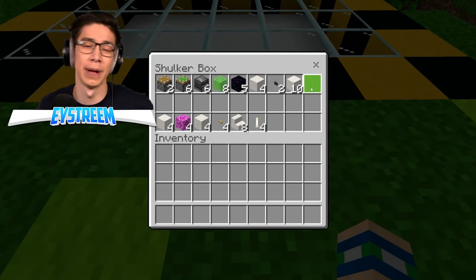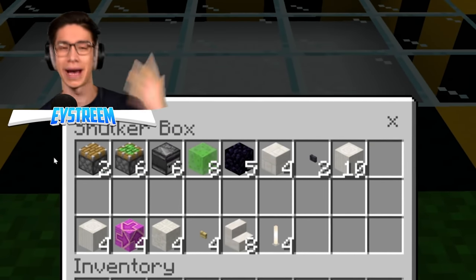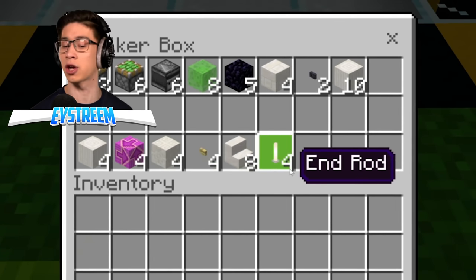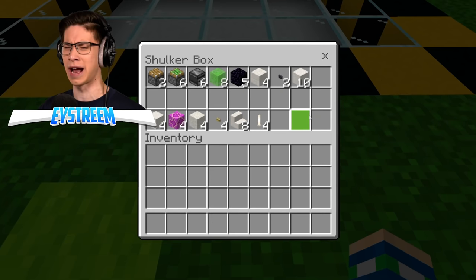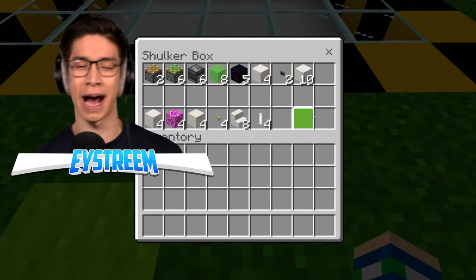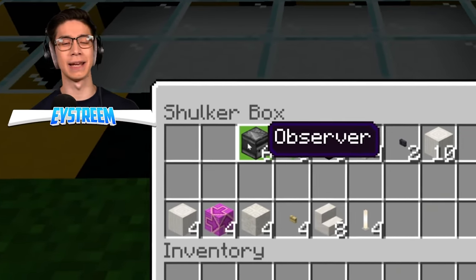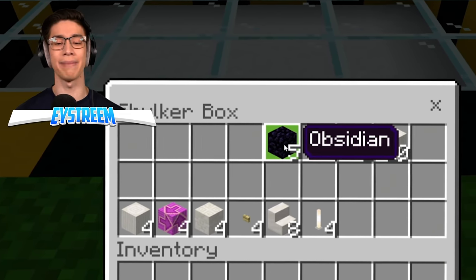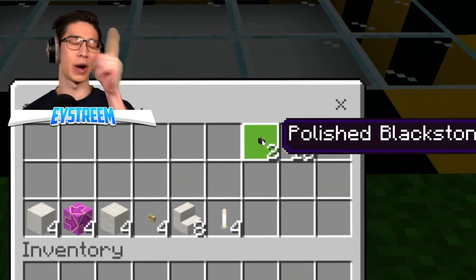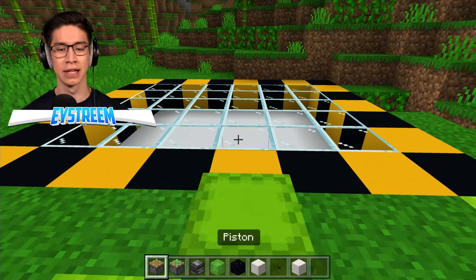We're going to be building this in two phases. The first lot of items is the guts - that's what makes this bad boy work. And then phase two is the decoration, which makes our elevator look good. However, decoration is optional and you can decorate it however you want. For the guts you're going to need: two pistons, six sticky pistons, six observers, nine blocks, five obsidian blocks, four quartz bricks, any type of button - we're going to use polished blackstone buttons - and finally ten pillar quartz blocks.